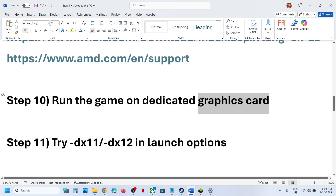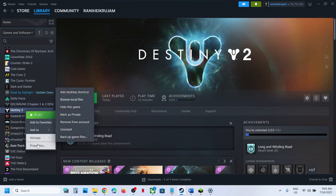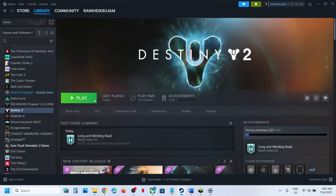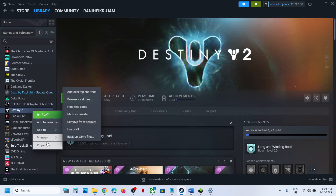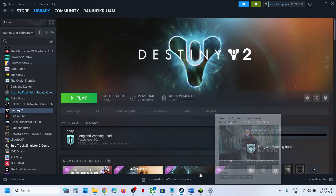The next step is to try DX11 or DX12 in the launch options. Right-click the game, select Properties, and in the Launch Options field type -dx11, then launch the game and check. Still not working? Replace it with -dx12, launch the game and check. If still not working, remove the launch option and follow the next step.